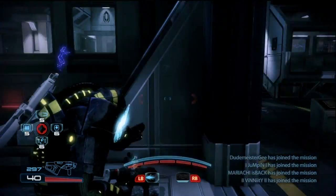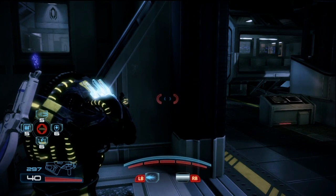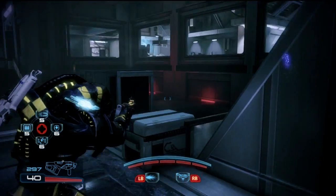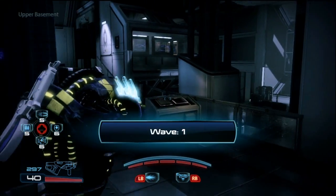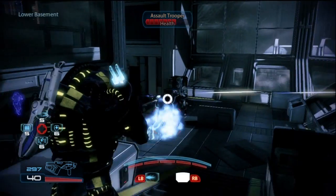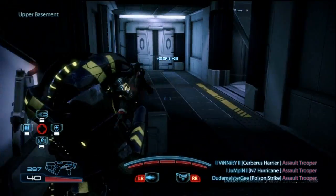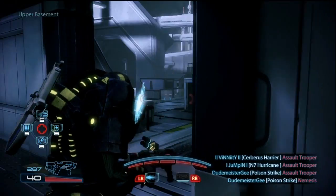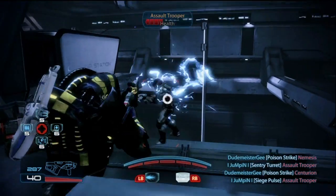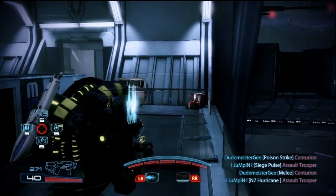I highly recommend, if you can help it, try to play this guy on small maps. Obviously Glacier is your best bet — no question about that. White would be good too. There are some other pretty small maps. Those are the maps you really want to play this guy on. I couldn't imagine trying to play Dagger or Condor with this guy — it would just be a ginormous headache. He moves just so slow that it would be so hard to walk around and find the spawns.